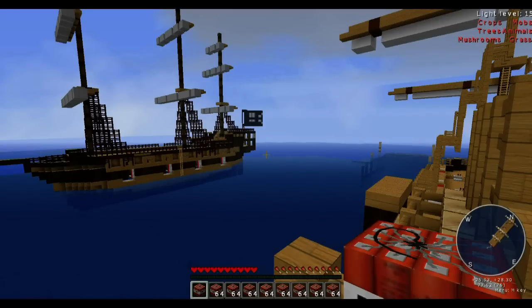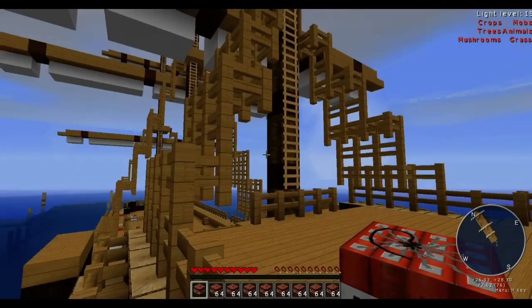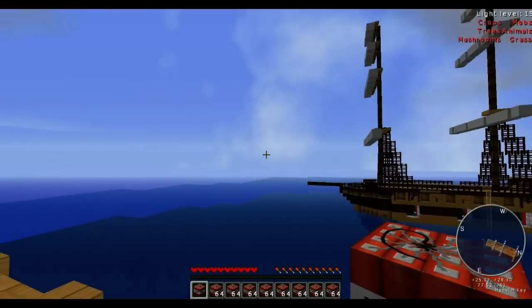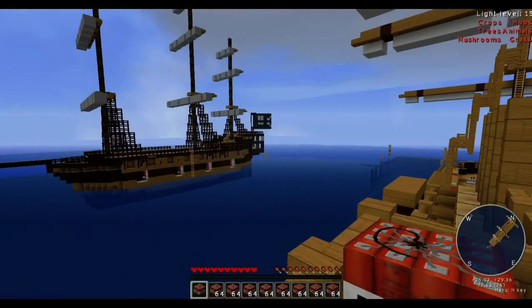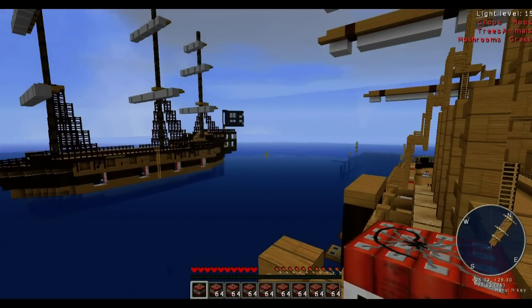Hi folks, welcome back to another video from Megabuilder and Mr. TheHob. Megabuilder found this awesome map of Pirate Ship Battle Royal — we'll put a link to it in the description. What we have here is two ships, which Disco and Seth Bling have built this absolutely fantastic map. They've built working cannons on these ships. Basically we're going to have a battle here, and the winner is the first one to destroy the other person's cannons.